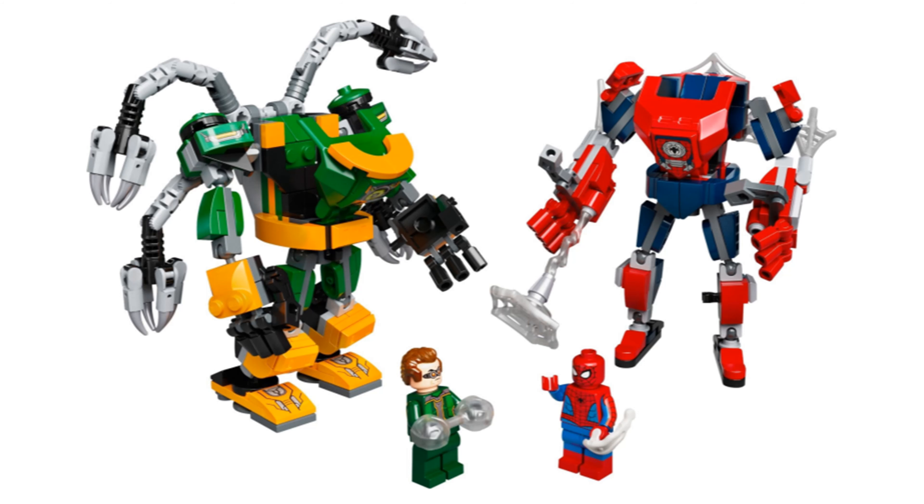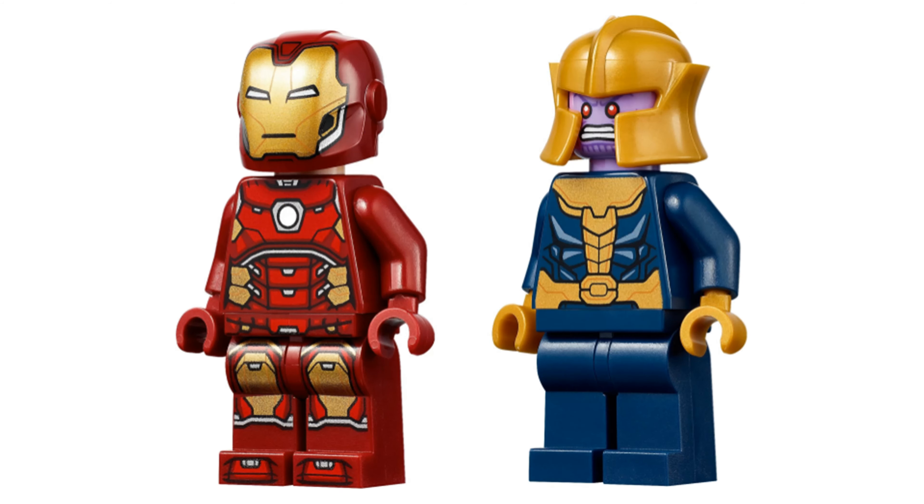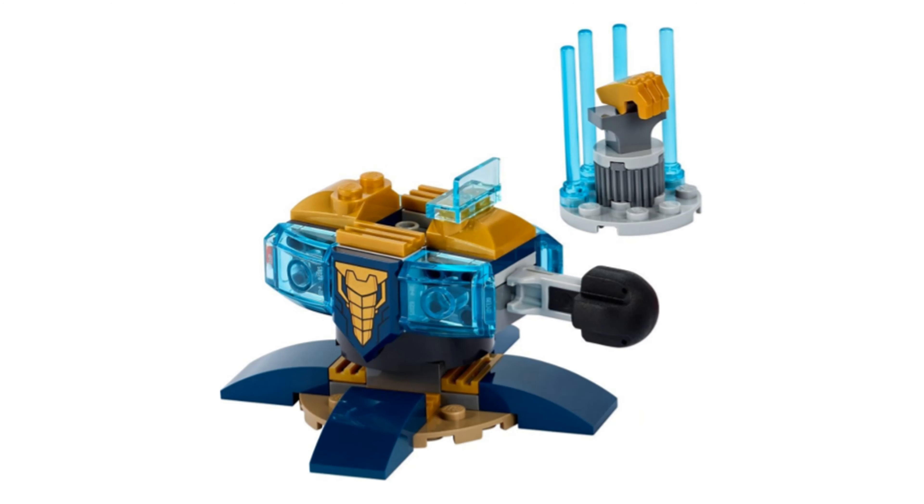Number 21 is Iron Man vs. Thanos. It comes with two minifigures: Iron Man and minifig Thanos. The main build is a more unique but also weird jet vehicle for Iron Man that I actually think isn't too bad for 4-plus, with disc shooters. And for Thanos, there is a decent looking turret with a rubber tip missile and a display area for the gauntlet.